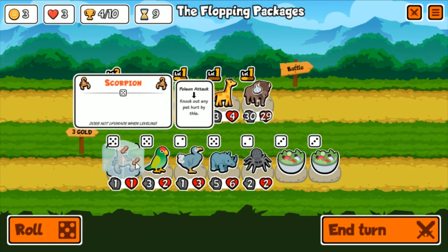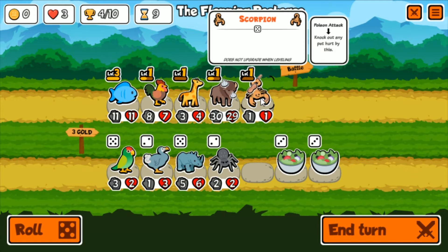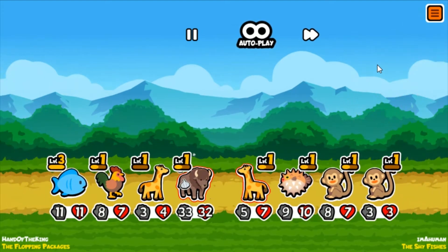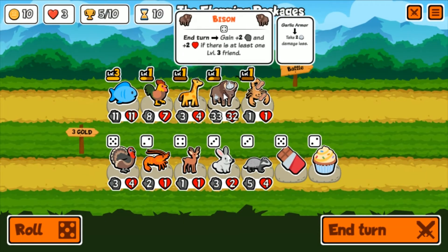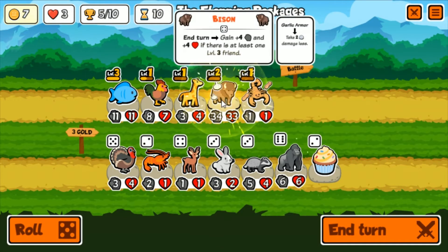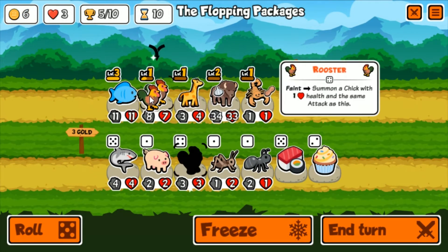Sell the cow, we need to roll. We could roll scorpion - only one roll left. Scorpion will one-hit-kill somebody as long as they don't have melon armor to block it, so that could be helpful. The scorpion is 33-32 - hopefully he kills more than one animal today. He takes out their hippo with one hit, and the bison's gonna roll through the rest of the team. We got chocolate so we can level up the bison to four-four. We can level the rooster so he bursts into two chicks. Let's do the bison - he's our main unit.